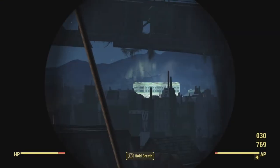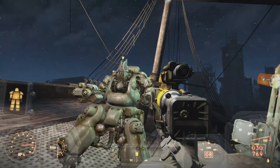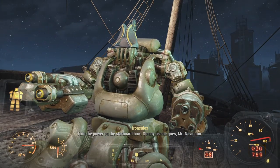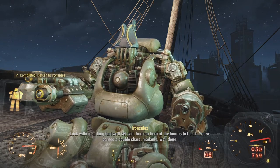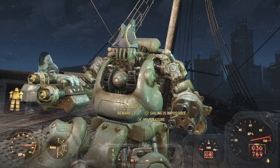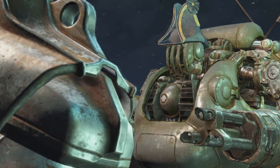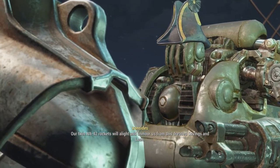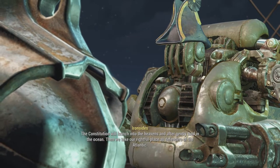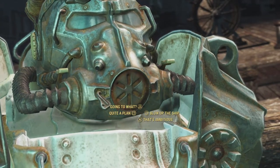I feel like we've done a hell of a lot for Iron Sights. Look at that — you can actually see Diamond City lit up at the moment, which is some really cool visual storytelling. Captain Iron Sights, we've been going around half the Commonwealth for you — are we done yet? She says: 'Steady as she goes, Mr. Navigator. Luck willing, at long last we'll set sail, and our hero of the hour is to thank — you've earned a double share.' Set sail! On the eve of our voyage the need for secrecy is long past — our twin MX-42 rockets will alight and the Constitution will launch into the heavens and gently land in the ocean.